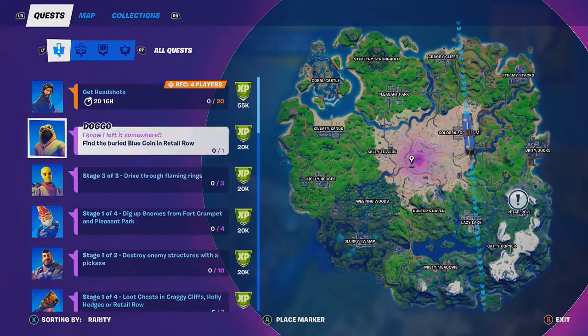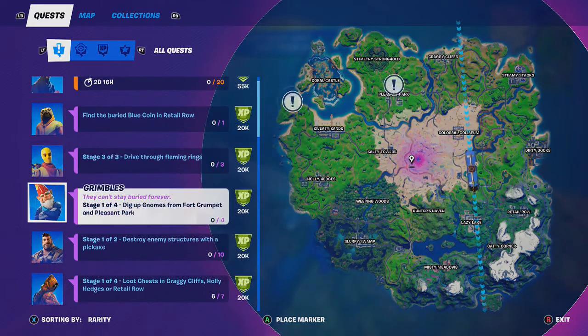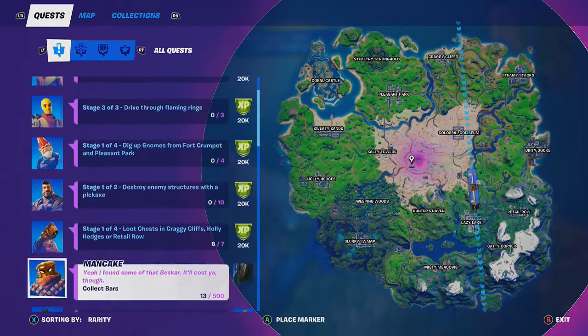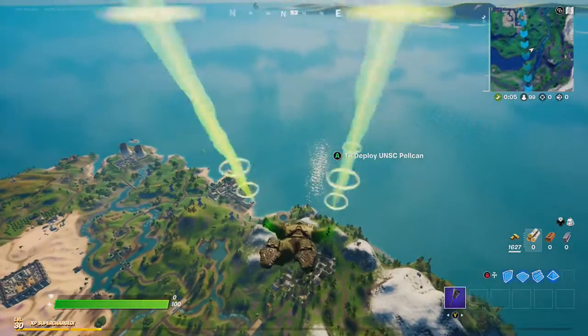What quests do I have? That'll really change things. Let's see — dive through flaming rings, dig up gnomes, destroy enemy structure with the pickaxe, loot chests. Okay, craggy cliffs, hollow hedger, Retail Row. I'm just close enough to that one — Retail Row it is.